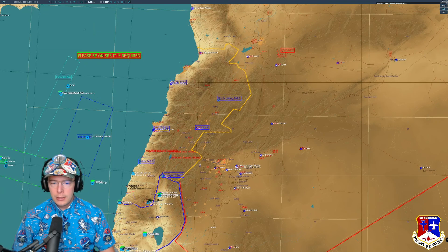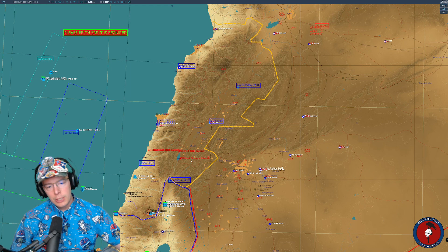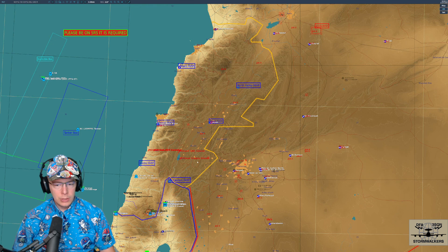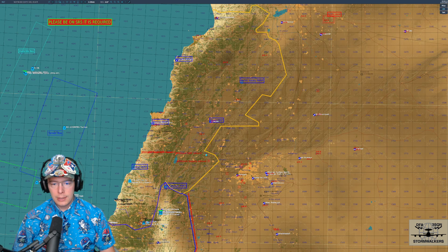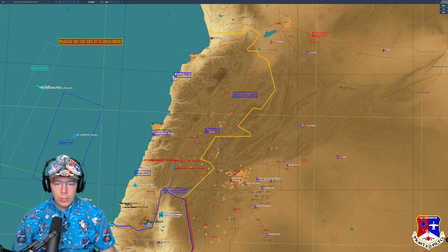We are also working on a combat search and rescue script to rescue our own downed pilots. If we don't rescue them, that will embolden our enemies and possibly make their morale skyrocket, leading them to try new things. And of course we are actively working on the Persian Gulf version of Grey Flag.